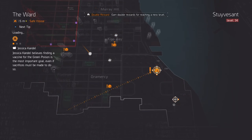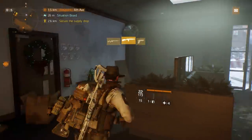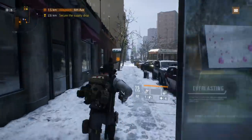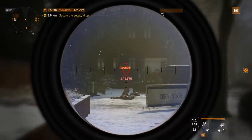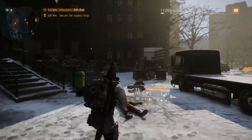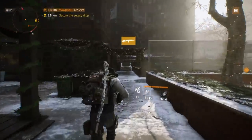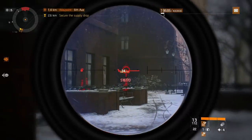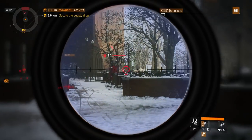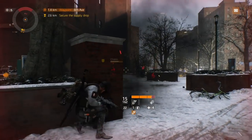The next safe house we're going to go to is The Ward. Once you get there, come out, take a left, and then take your next left. The easy way to find this boss is to just hug the building all the way down. If you're on the right path, you'll see a basketball court on your right. Go up the stairs and the boss is going to be on your left-hand side. This is Chained — he's a heavy gunner, so be careful. He will drop you if you get too close without taking cover.